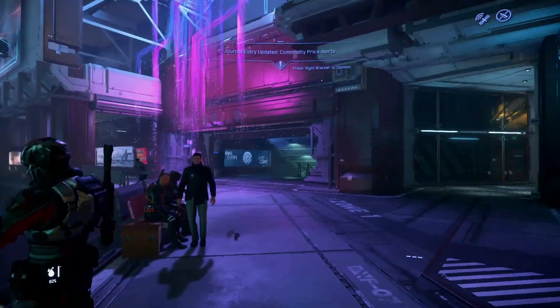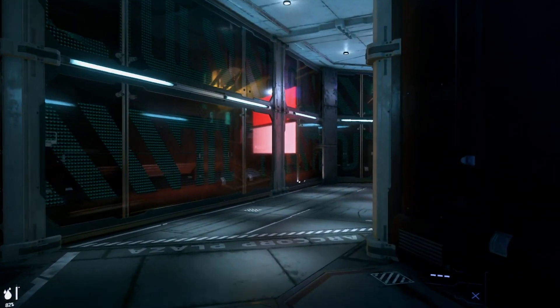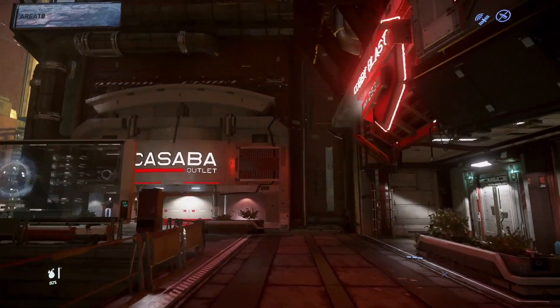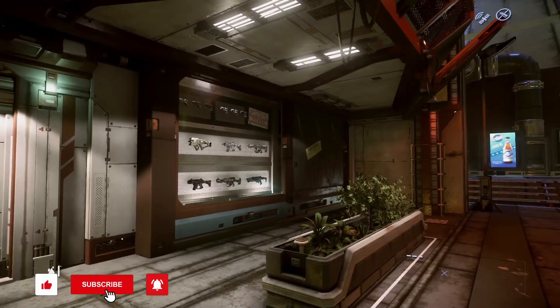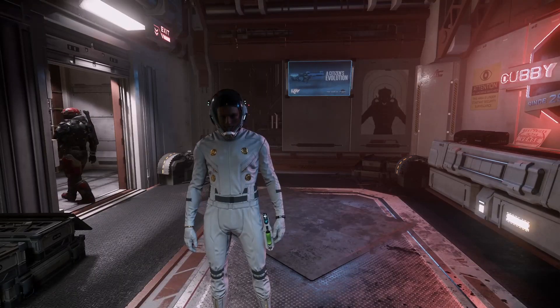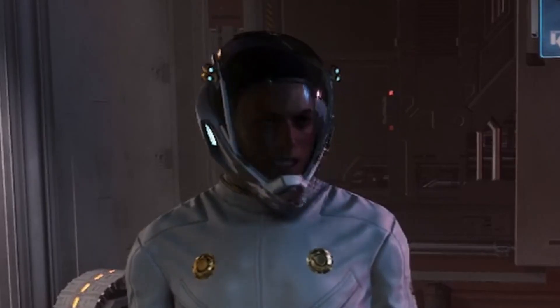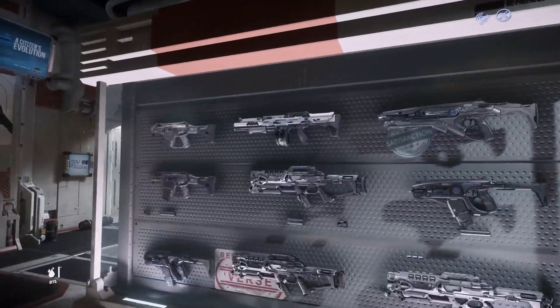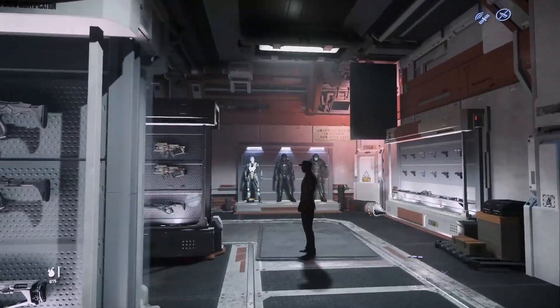You can check that out in the Zero to Hero playlist if you want to watch the first episode — I'll put a link up above. But anyway, I'm just going to go around to Cubby Blast. Here we are, the mighty Cubby Blast. So I said at the end of the last episode we'd get a medical device, which I've just been and got, and a pistol to do some missions with, because I want to get out of this. I want some nice armor, so we're going to shoot some people and loot them.